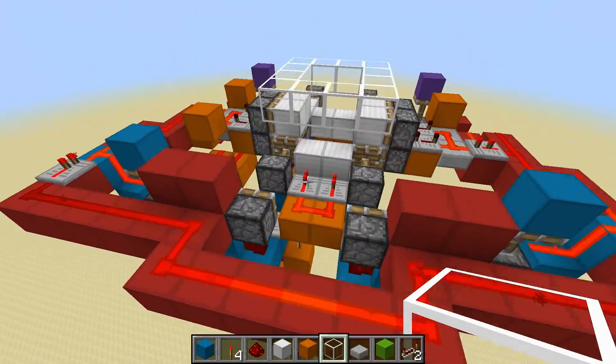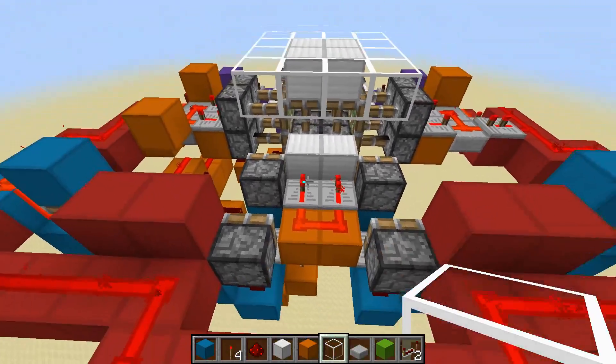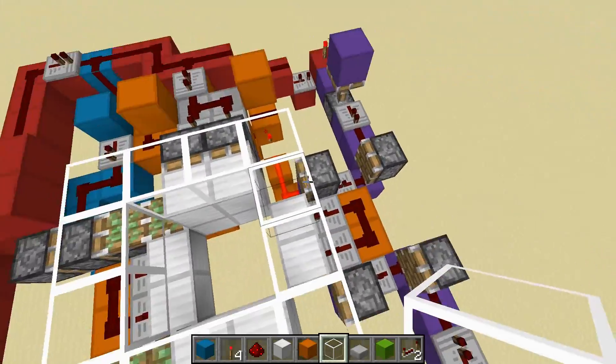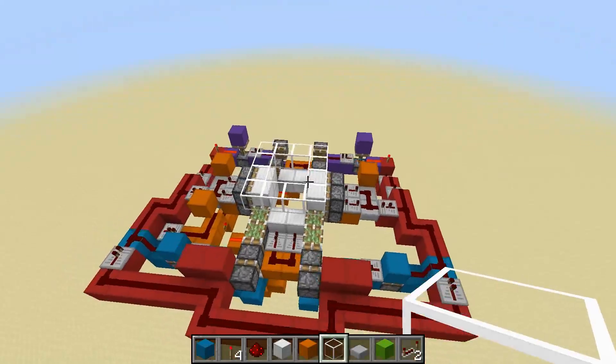So you see that happening — these two pistons push, and then the jet door opens up. Then that happens again, and you see these pistons kick into action from the purple circuit, and then it becomes all seamless.